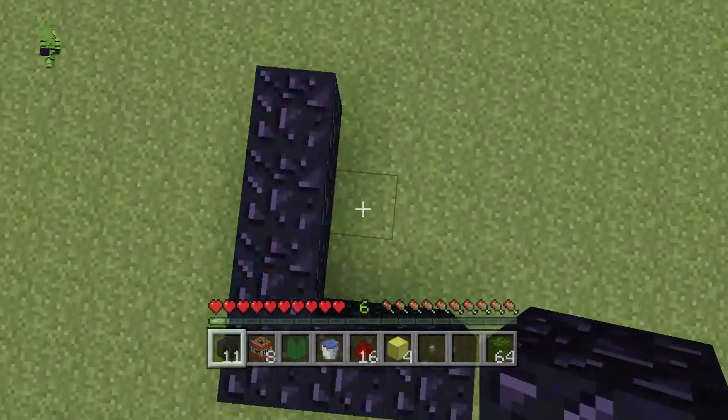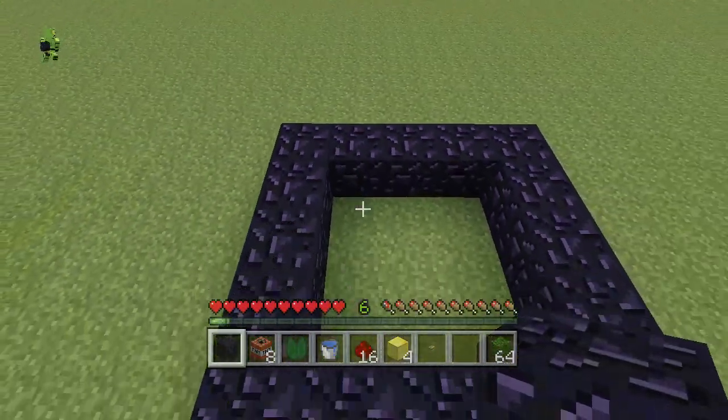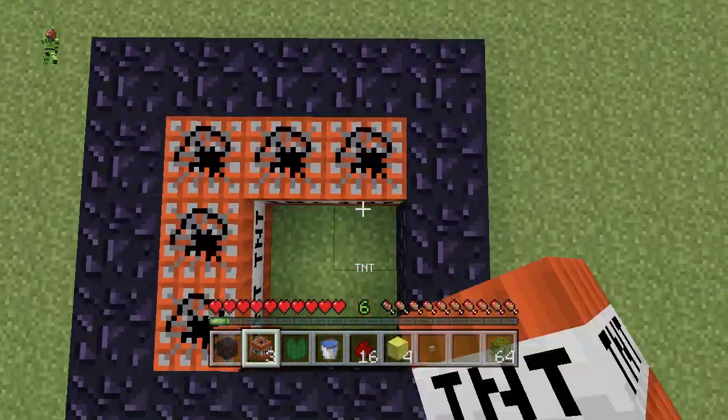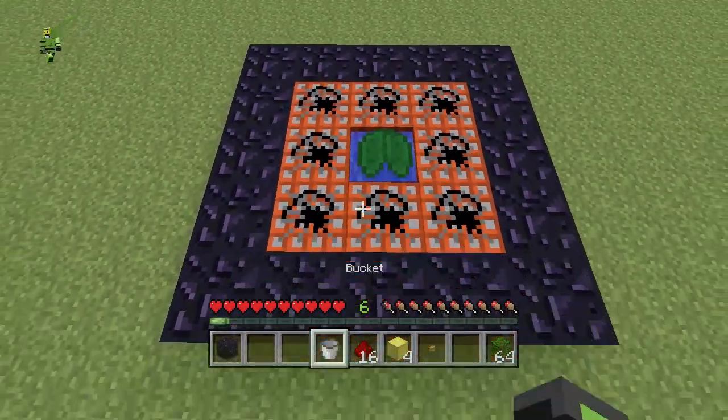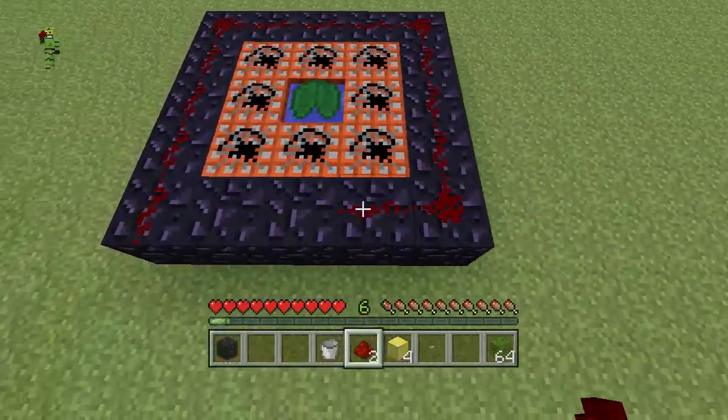So here's how to build it. You need like 17 Obsidian, 8 TNT, 1 lily pad, a water bucket, 16 Redstone, 4 gold blocks, any kind of button — I usually just pick one in case you wanna hit it with an arrow or something. And at least 2 garbage blocks; in this case I chose leaf blocks.